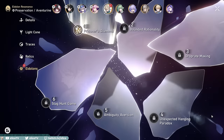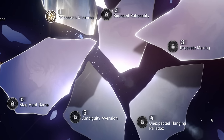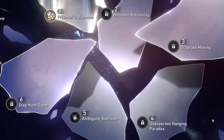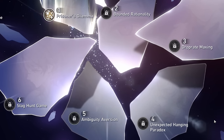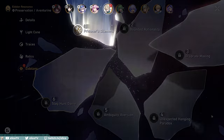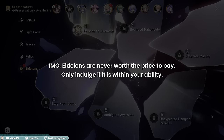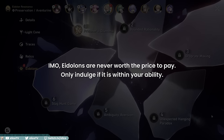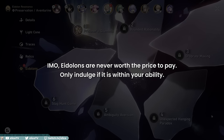Aventurine's base kit at E0 is very solid. His eidolons do improve quality of life, uptime, and damage of his abilities, but they are far from necessary and not needed for F2P or budget players. If you are willing to invest in more copies, E1 provides the most impactful quality of life for his gameplay. As a full disclaimer, in my opinion, eidolons are never worth the price to pay — only indulge if it is within your ability.